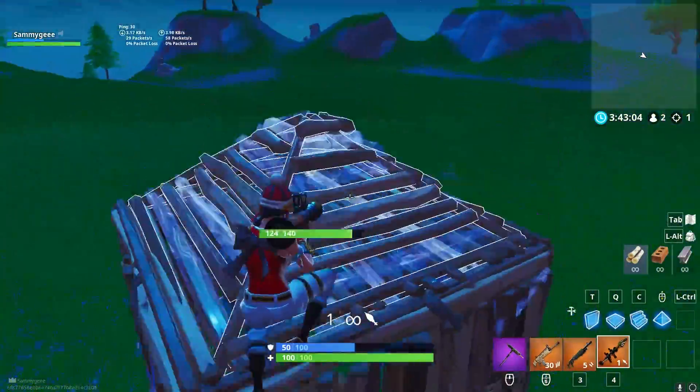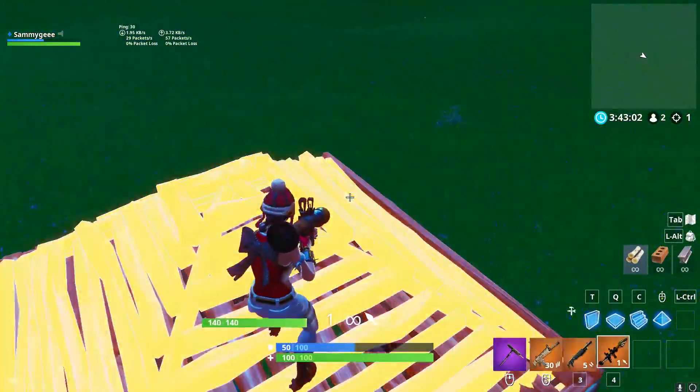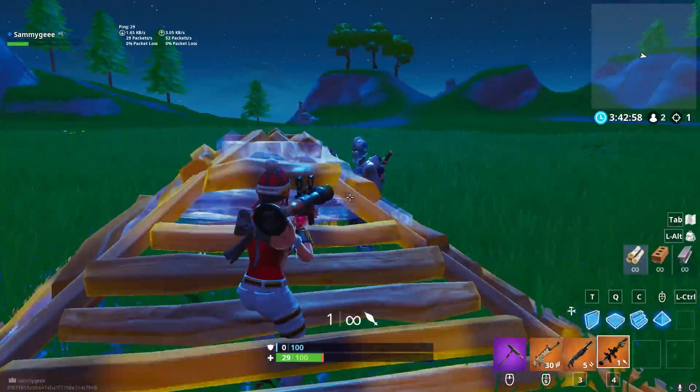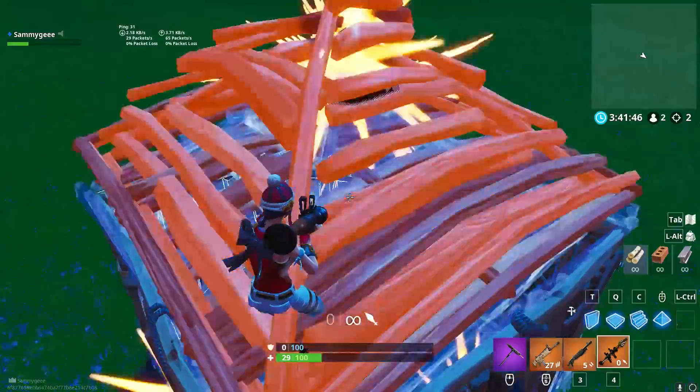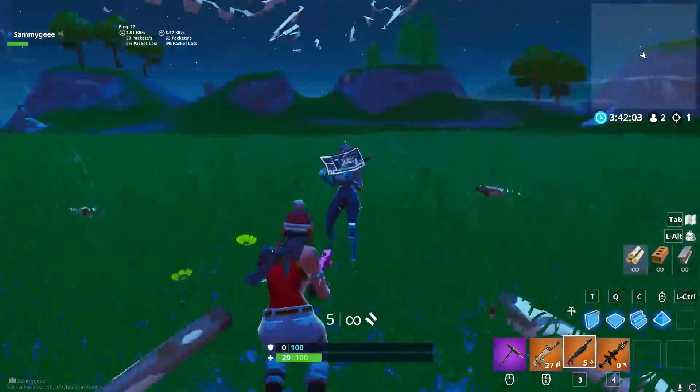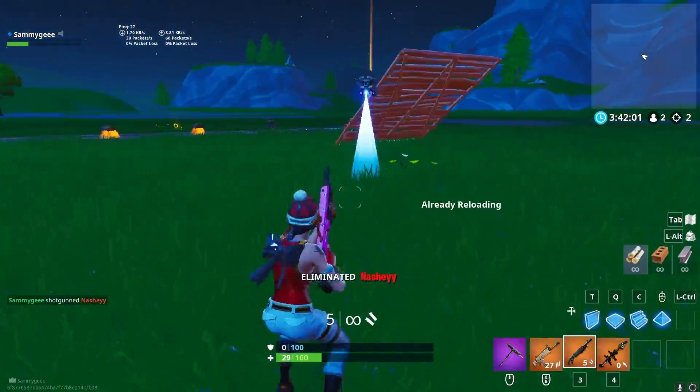Coming in at number 2, we have 2 more explode tips to counter turtling. Fortnite recently patched the amazing pyramid rocket technique, but there's still a way to do it. When someone is boxed up, stand on one corner of their pyramid, jump, and then shoot a rocket at the other corner. This will allow you to easily get the drop on an enemy for an easy pump shot or a trap kill.